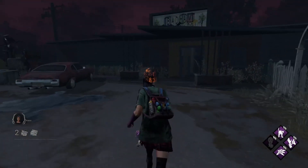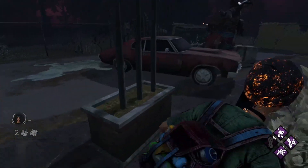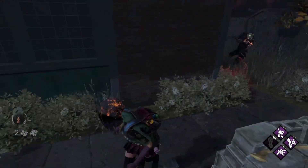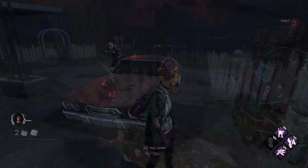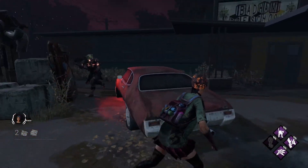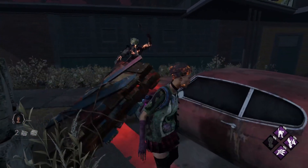The Huntress. It's very important to not get yourself stuck between two walls or objects, otherwise you can't try to spin her hatchet. So try to fake vaulting or dropping pallets, which is the same concept as the Artist with her crows. Also, line of sight and higher loops are a good counter to Huntress as well.